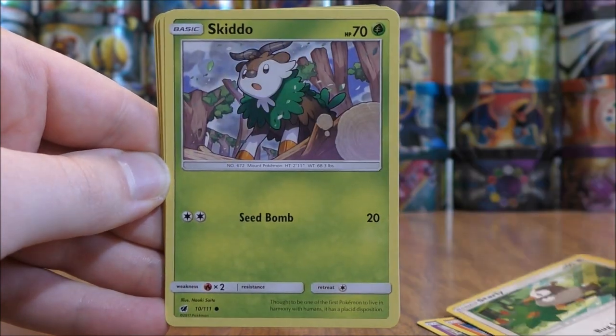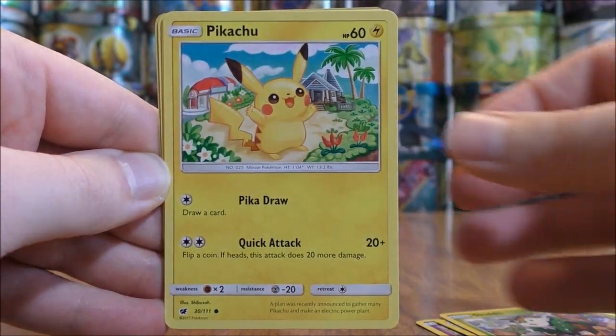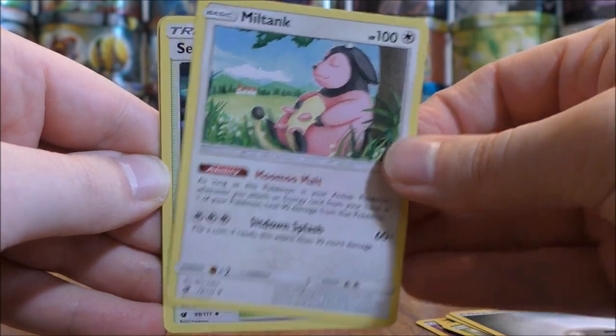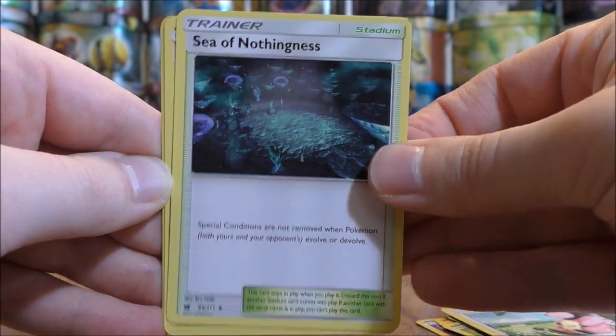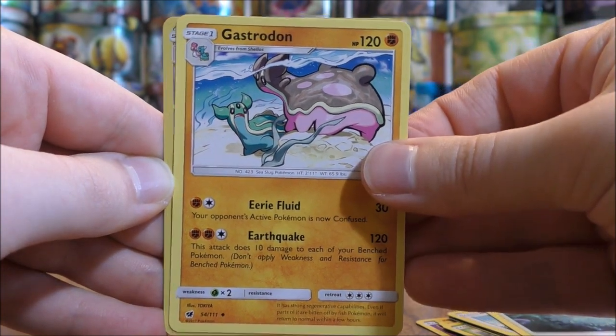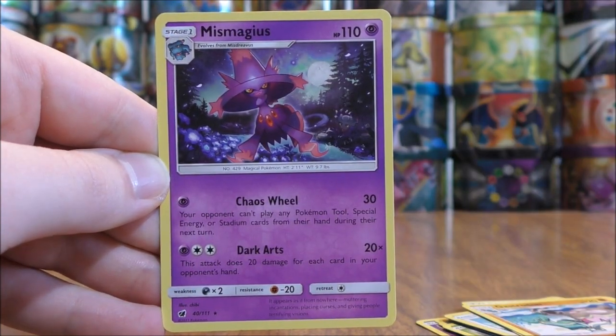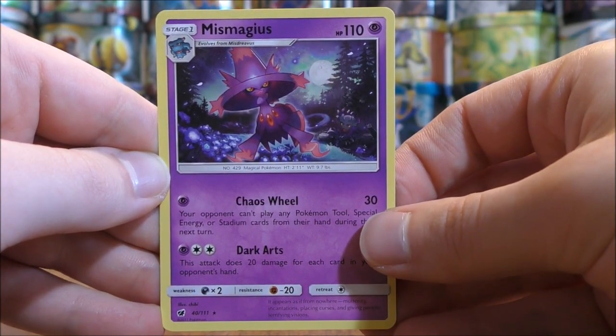Starly, Skiddo, Pikachu, Metal Type Energy, Miltank, Sea of Nothingness, Gastrodon. Reverse holo of a Staraptor — that is a rare. Excellent start to this opening. And the final card is a Mismagius.